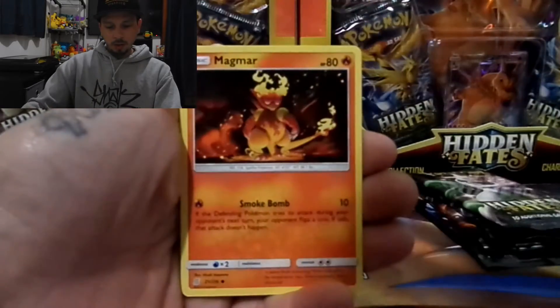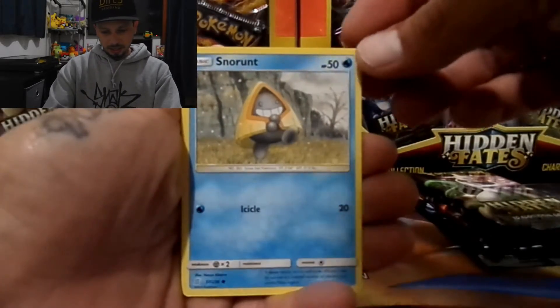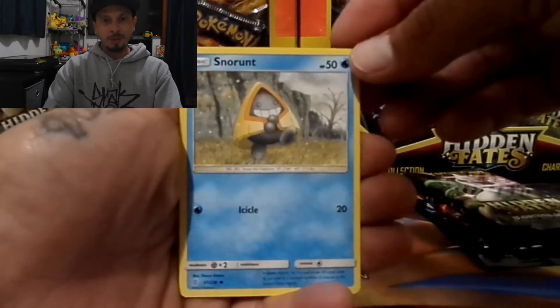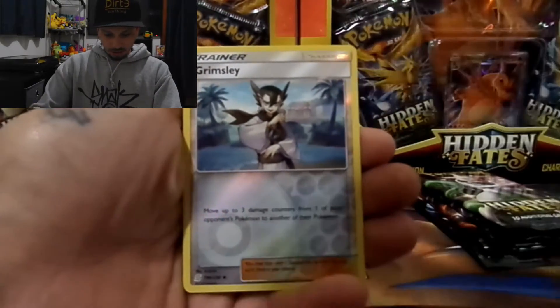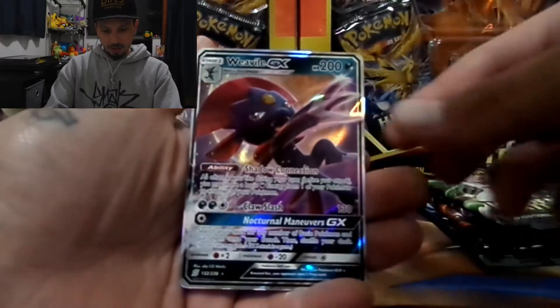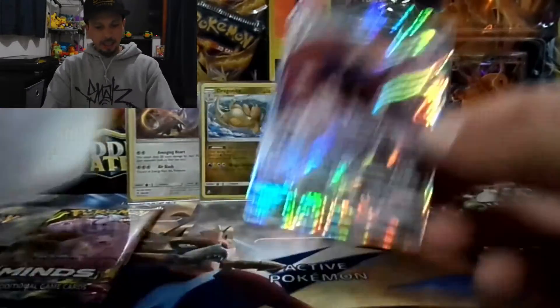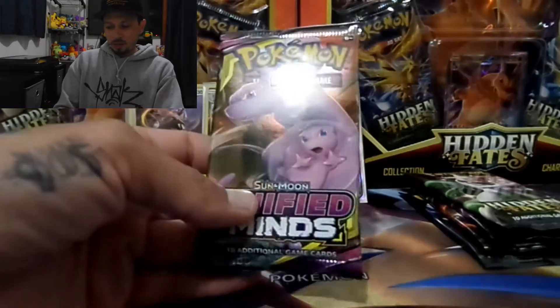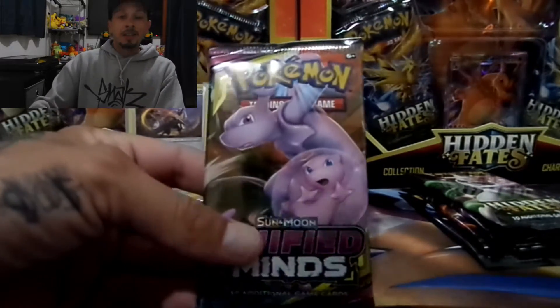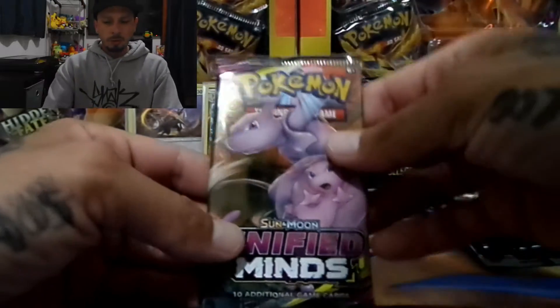Electric energy. We have Magneton, Sableye, Swadloon, Bidoof, Cosmog, Magmar, Cottonee, Snorunt — look at that guy, just happy. I'll be happy if I pull a rainbow. We got a reverse holo Grimsley — nice! And a Weavile GX — hit number two! Wow, not bad. Please Mew and Mewtwo, don't leave me hanging on a dead pack at the end.